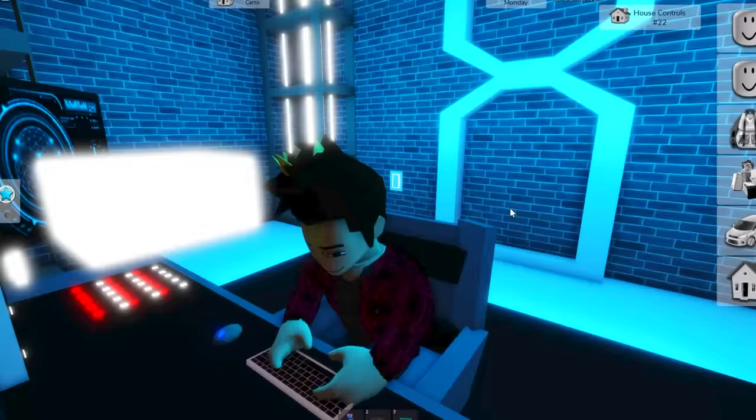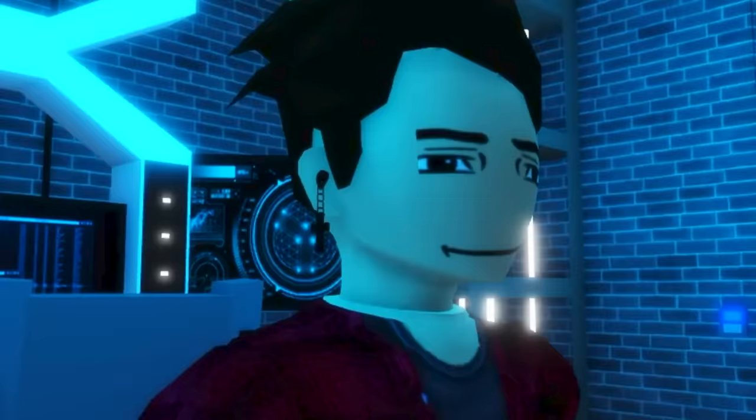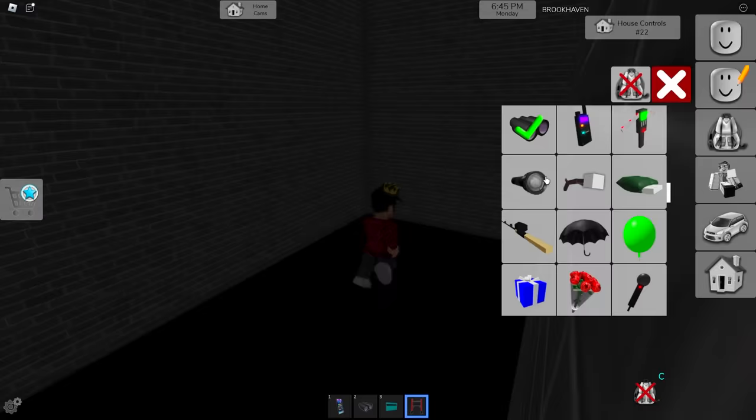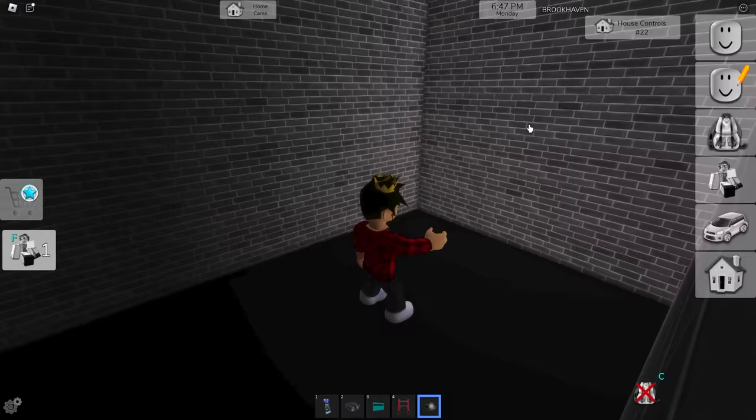Here you'll find the coolest hacker setup of this house. You could probably hack anything. Now let's grab the ladder. We just climb on top of it. Jump from here and there we go. I'll grab a flashlight just so we see how weird this place is. Very different from the whole house.